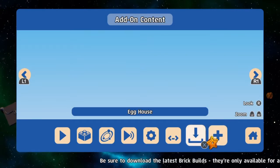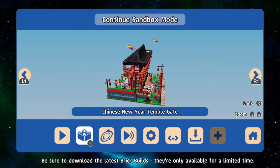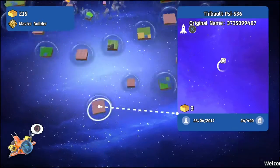Welcome to another LEGO Worlds episode, I am Utram, and today we have a new showcase called the Egg House, which should be the last of the Easter showcases, as far as I know.